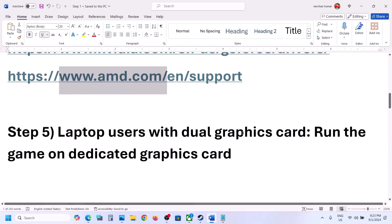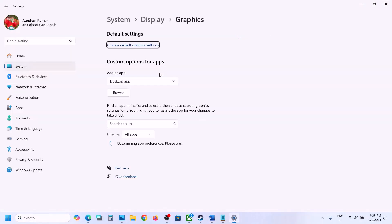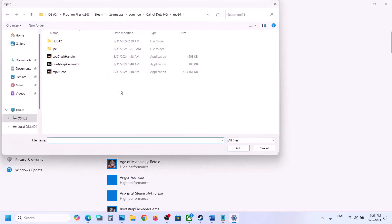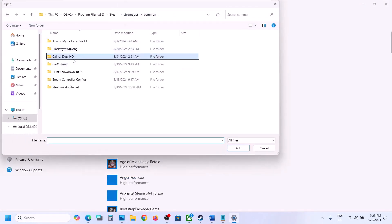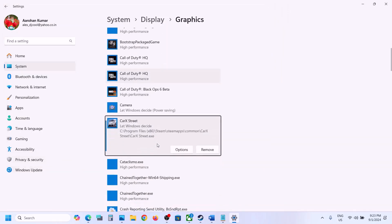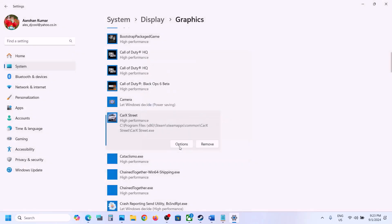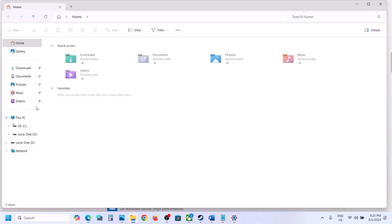The next step is to run the game on the dedicated graphics card. Type 'Graphics Settings' in the Windows search box and open it. Click Browse, navigate to the game installation folder, open the game folder, select the EXE file, and click Add. Once the game is added, click Options, select High Performance, then click Save. Launch the game and check.